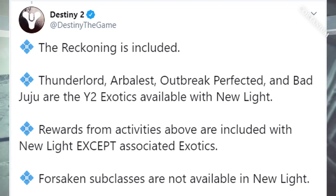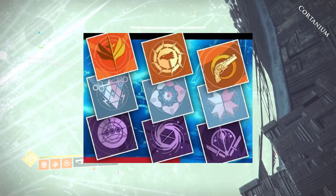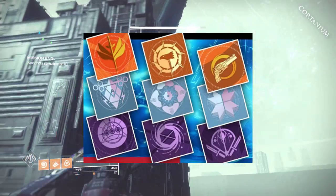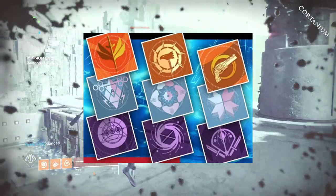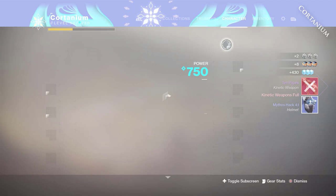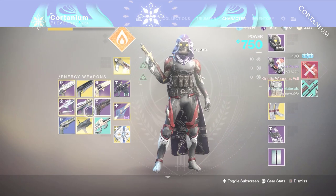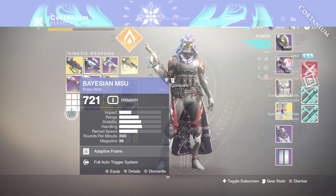One sad note: Forsaken subclasses are not available in New Light. You will not be able to access Blade Barrage, Nova Warp, or the Titan missile subclass, along with all the other respective subclasses — specifically the middle tree of any Hunter, Warlock, or Titan class. But there's a ton of new stuff you're getting and a ton of updates Bungie is bringing, all for free. This is more than just a free game — it's an awesome game, and I hope you'll join me as we go through all the Shadowkeep and New Light content. Thanks for watching, see you guardians in the next one.